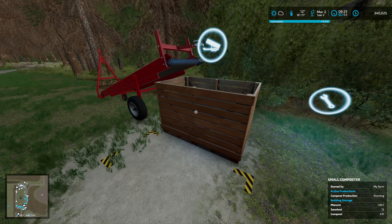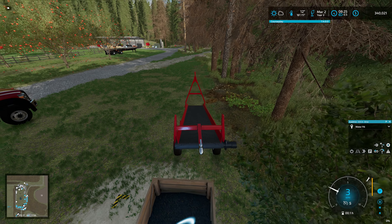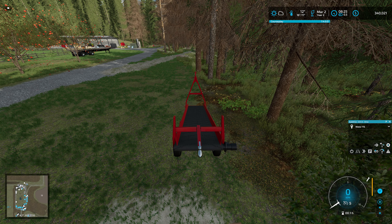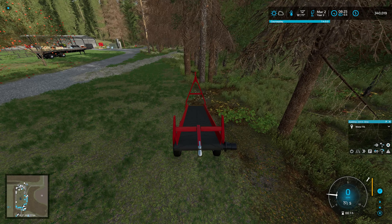Good morning everyone, welcome back to Mason County and welcome back to Deep Sky Farms. We're here on the 2nd of March and you'll notice we're starting out in a little different area than we usually do. I finally got myself together and moved us down to the farmhouse that you get whenever you buy the trailer park. Right now we are right at the very entrance to the property. I still have the list item of putting in a house up on top of the hill, but for now I wanted to move us down closer to the farm.